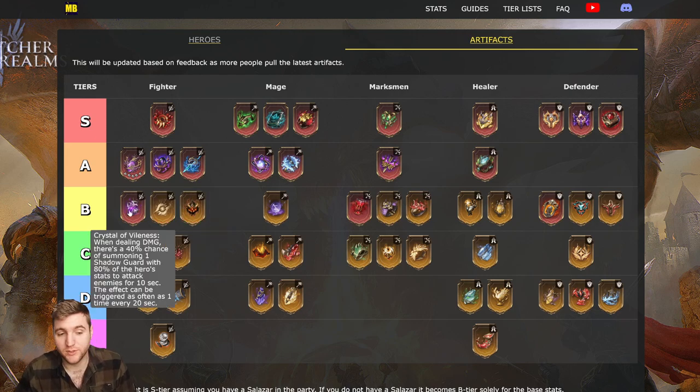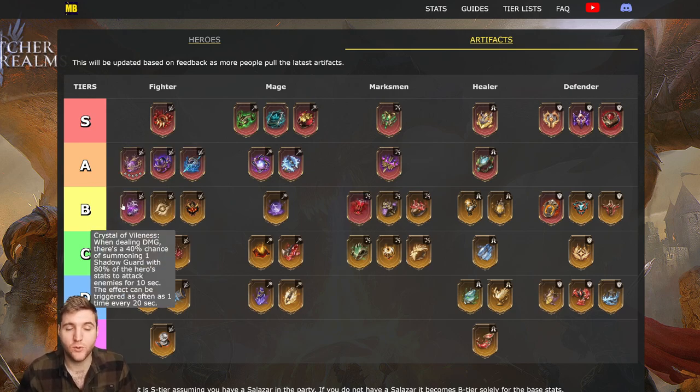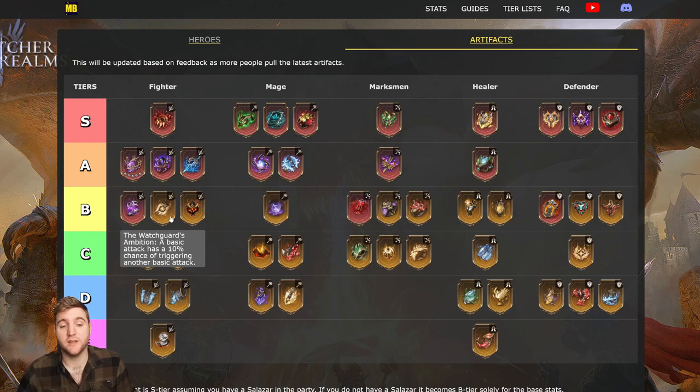Moving to B-tier for fighters: Crystal of Vileness — when dealing damage there's a 40% chance of summoning one shadow guard with 80% of the hero's stats to attack enemies for 10 seconds, triggered at most once every 20 seconds. That's a potential maximum uptime of 50%. I was told by a friend who tested it that it's actually worse than Ragnarok and quite a bit worse than Scarlet Hunt. I don't have it myself, so if you have more information do let me know.